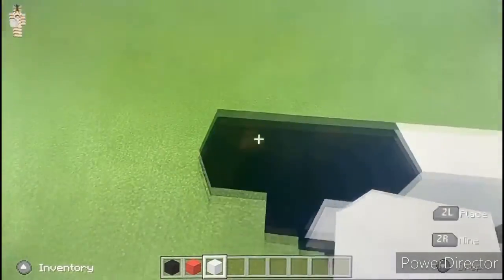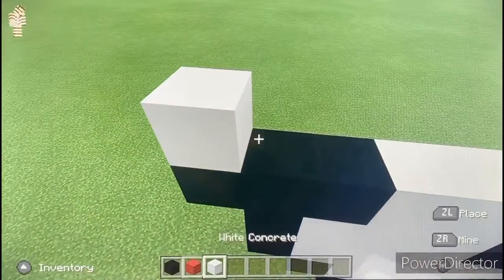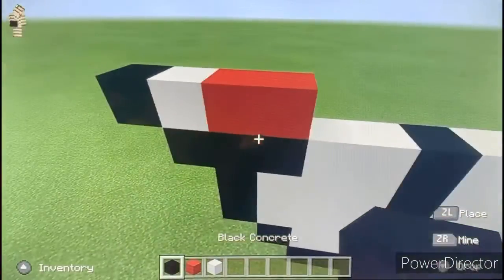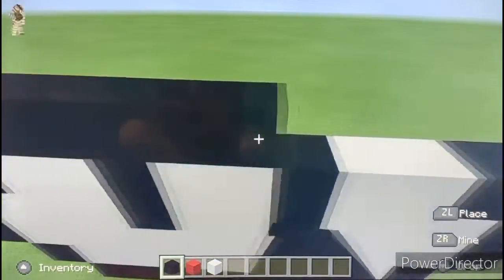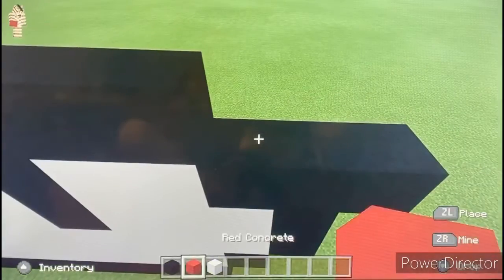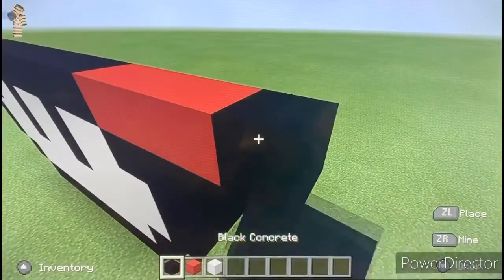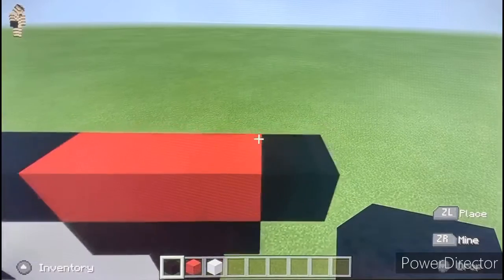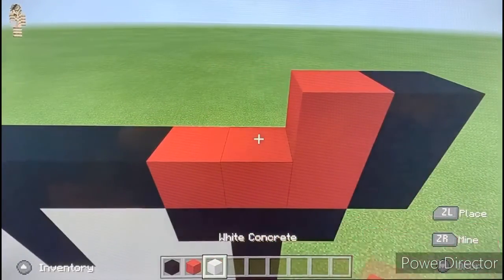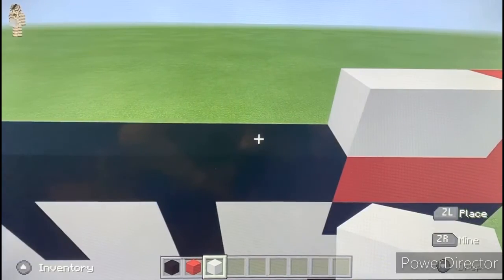Then on top of the far left black we're going to place a white, two red to the right, a black to the left. Then we're going to place black all the way across the top until we get right before this black right below, and we're going to place three red and one black to the right.